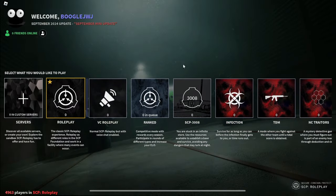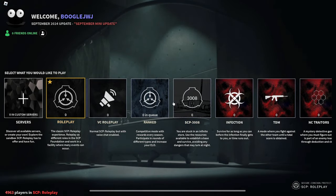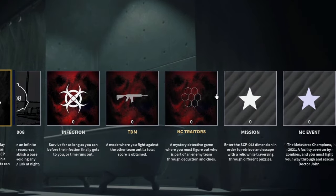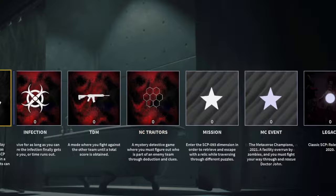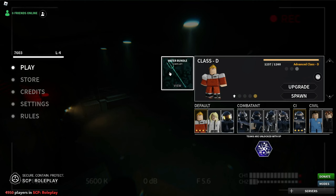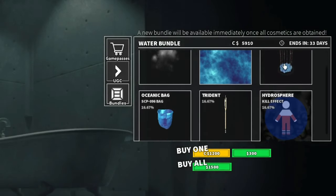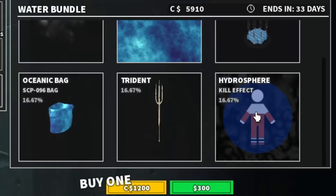Alrighty boys, we are here in the September mini update. Right off the bat, of course you have your roleplay button, but you also have these other game modes now, which I really like. The biggest thing here is this water bundle — we have water sprouts, gentle waves, and some oceanic stuff.